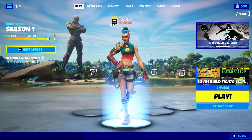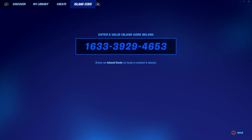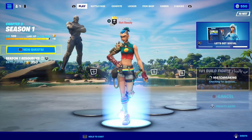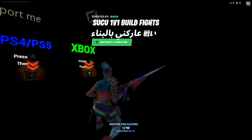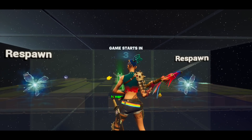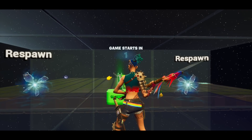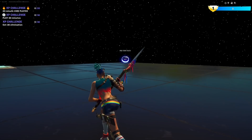I'm back with some more XP glitches. To get started, enter this map code — it's also in the description. Set the game to private and start the match. This map is full of secrets. Let's get started.